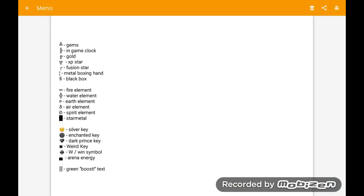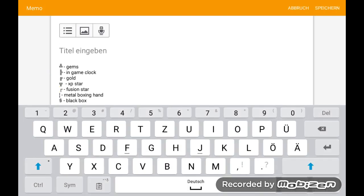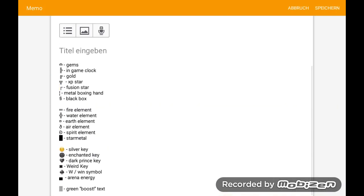I have here some symbols like gems, in-game clock, gold, XP star, fusion star, metal box, and black box, fire element, water, earth, air, spirit, star metal. Then silver key — it has a key — and dark prince. So we're gonna put a pink gem in it.